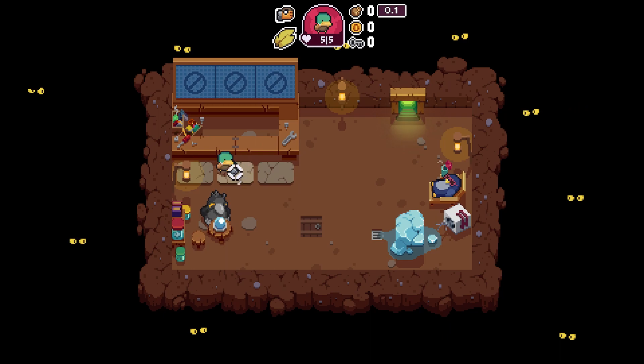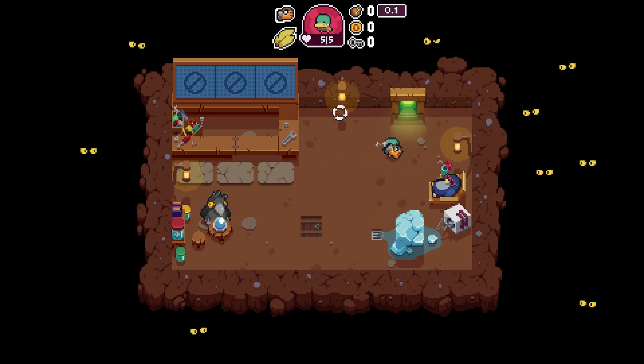There's a penguin chilling in an ice cube with an AC on it — you'd assume the AC would be on the penguin, but this thing is supposedly radiating cold even though it's melting. This shop is a safe room, which I assume is why all these critters are out here — they know they can't touch you.